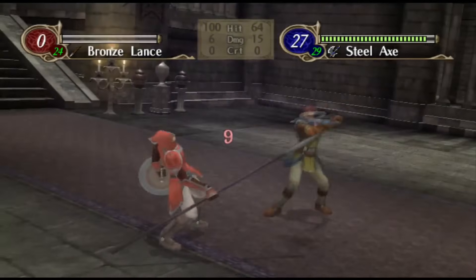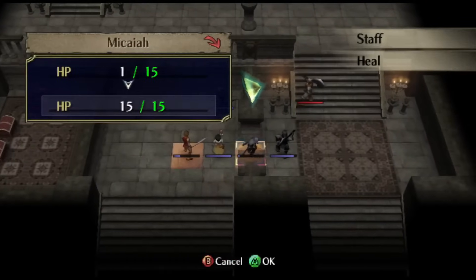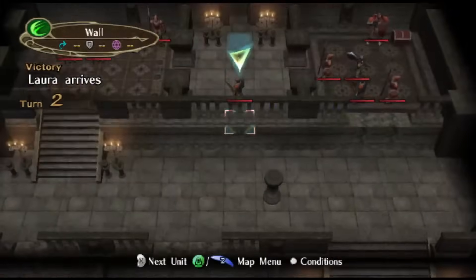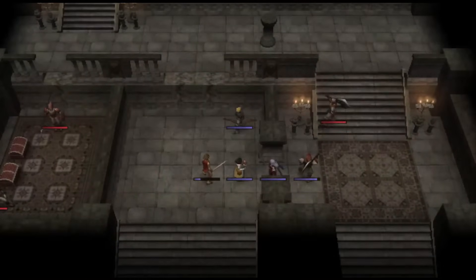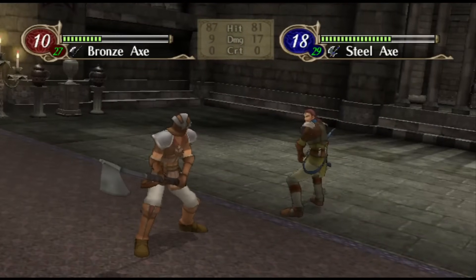While Nolan starts at level 9 and therefore gains experience more slowly than the rest of the Dawn Brigade around him, he's also more competent at fighting, which means he has many more opportunities to gain said experience. And it's not like he has a massive experience drop-off compared to his peers — Nolan's going to be gaining less than Leonardo and Edward, but not leagues less. Starting at level 9 also means that if you just want someone whose stats don't matter and can wield a crossbow, Nolan is better at that than Leonardo too.